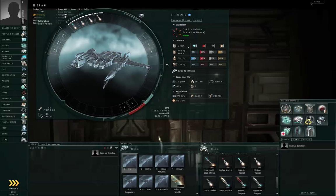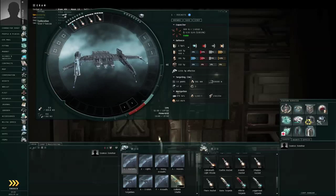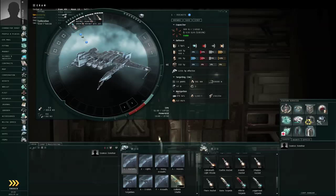So, the different kinds of missiles. In this first example, I've got rockets loaded into rocket launchers. These are the short-range, frigate-sized missiles. With any type of missile, there are four kinds — one for each damage type. Gremlin rockets do EM damage, Foxfire does thermal, Thorn rockets do kinetic, and Phalanx rockets do explosive. You can unload rockets of one kind and load in rockets of a different kind in order to switch your damage type.